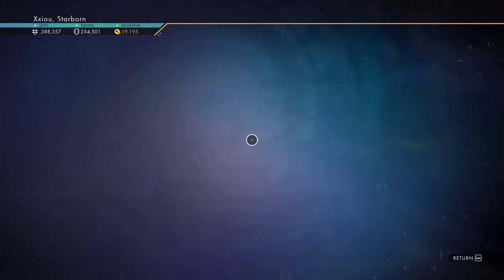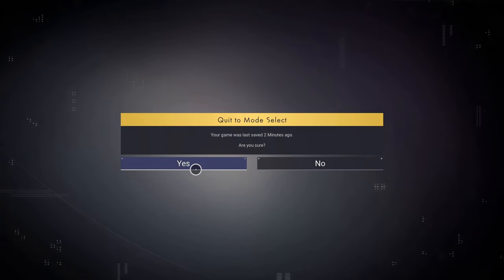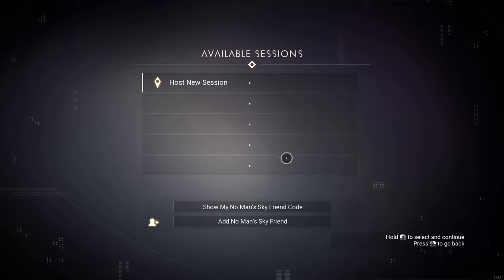Now quit out to Mode Select. From that screen, you and your friends go to Multiplayer when you start. Friends on your friends list who are currently in-game will show up there, and you can choose them. You'll automatically be ported into the star system they're currently in — so if they're at their base, you'll be ported into that system and can fly down to meet them.